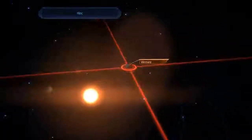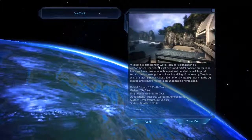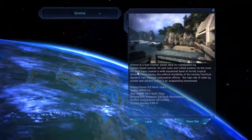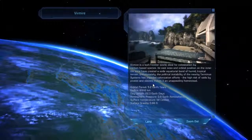Alright, let's go. Cutscene time. Galaxy map, load. There we go — Vermeer. Look at that, oceans. The game loads and we get the planet description: Vermeer is a lush frontier world ideal for colonization by carbon-based species. Its vast seas and orbital position on the inner life zone have created a wide equatorial band of humid tropical terrain. Unfortunately, the political instability of the nearby Terminus Systems has impeded colonization efforts. The high risk of raids by pirates and slavers makes it an unappealing homestead.